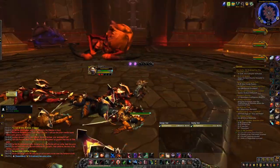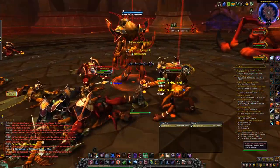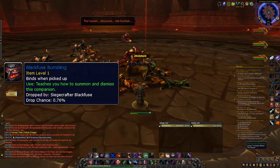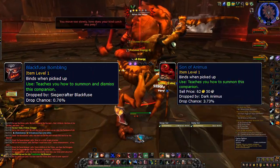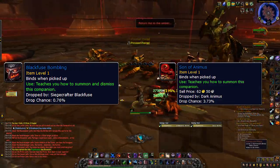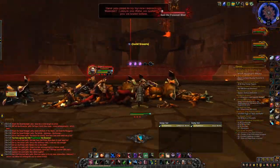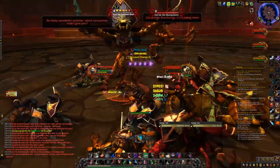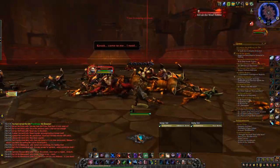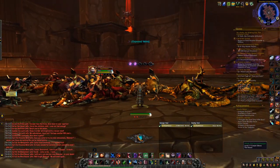As for the actual drop chance of the battle pets I really can't tell you, as I haven't done enough testing to come up with an exact percentage myself. The Blackfuse Bumbling is listed with a 0.76% drop chance, while the Son of Animus is listed with a 3.73% drop chance. However, I do think this drop chance is different when you activate the legacy loot system instead of personal loot, since I got a Blackfuse Bumbling myself on my 2nd week of farming. I also doubt that a Blackfuse Bumbling would only be worth 10k gold if it had a less than 1% drop chance in total, so the drop chances should be different when you use legacy loot.